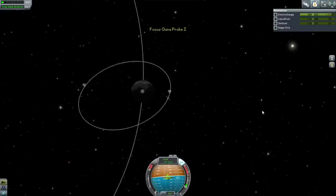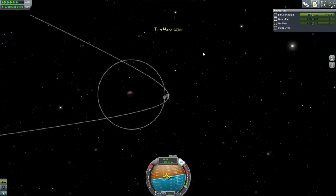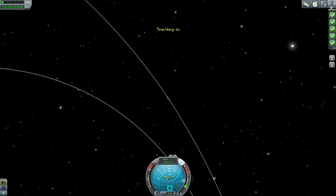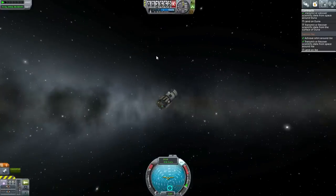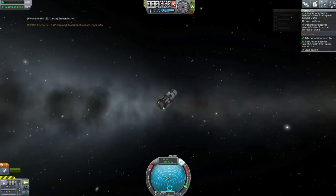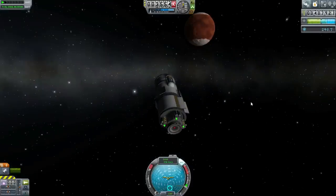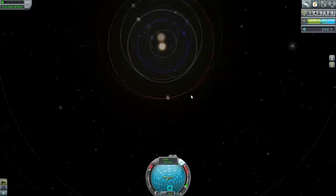Let's attempt to escape out to Duna again. All we have to do is burn prograde. And that's the end of our fuel. We're on escape — full escape away from Duna now. While we are here, we can do the Science Junior and transmit that data. This thing is just going to end up in orbit around the Sun and stay there. We've now got almost 250 science to spend.